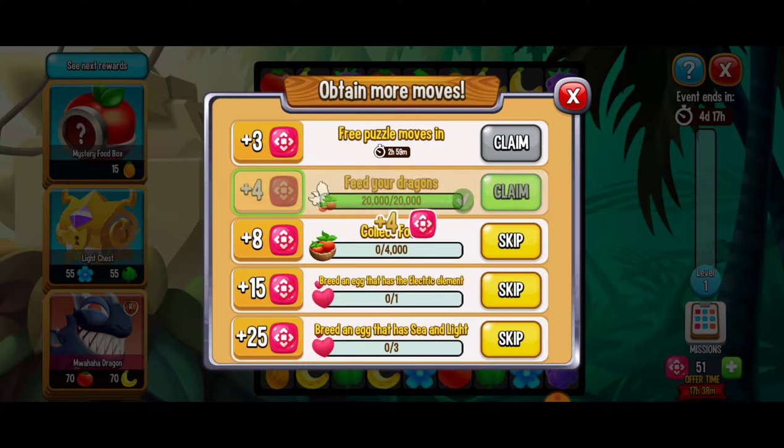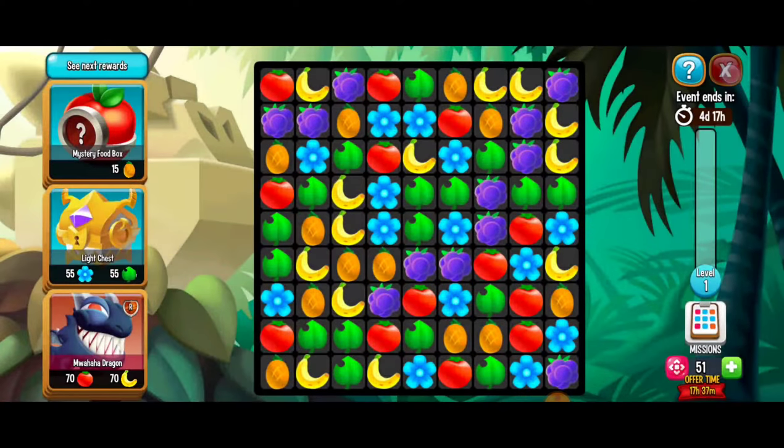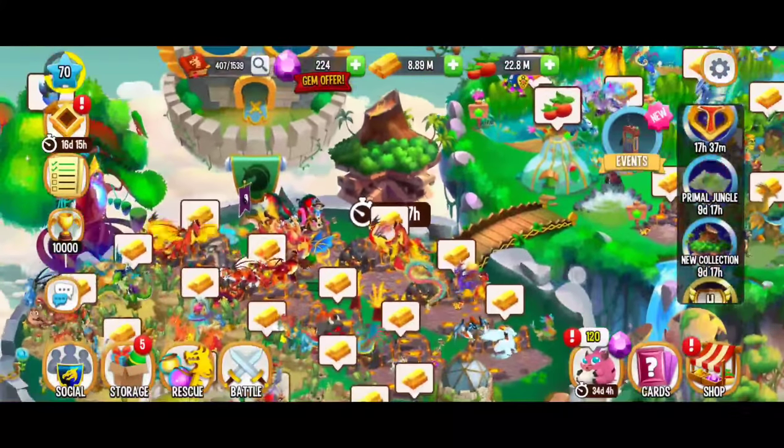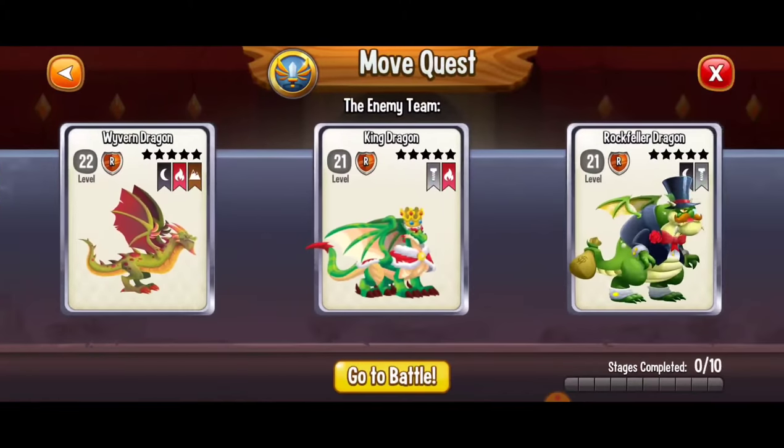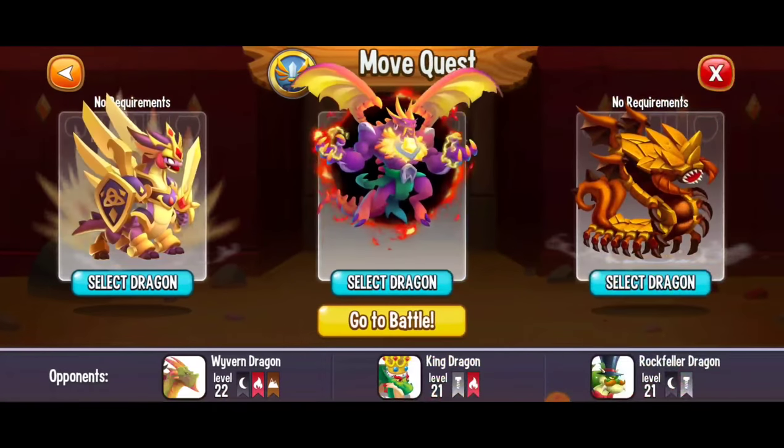So now we've collected gold, we fed our dragons, and next we're going to have to win a quest battle for four puzzle moves. Those are going to be the three missions that rotate. So we're going to go to Battles, then Quest, and let's go get that quest battle for those puzzle moves.